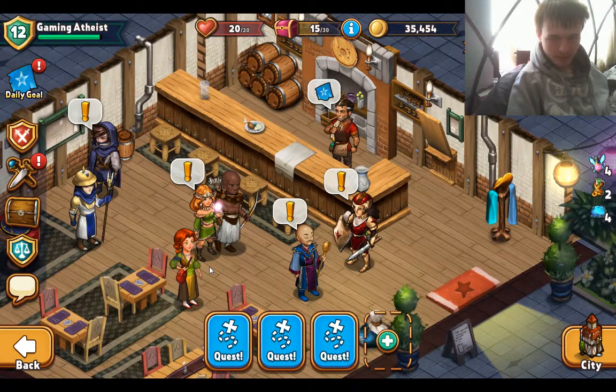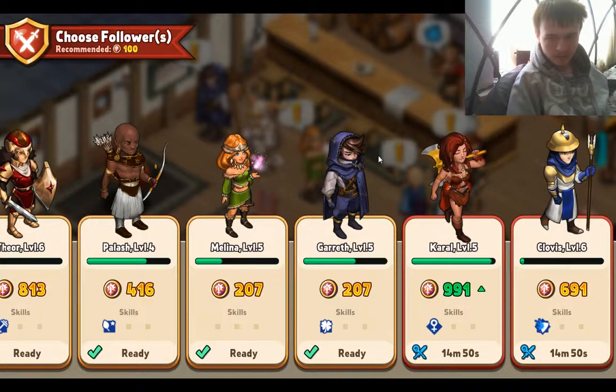I usually tend to send my strongest and my weakest together. She's my strongest — she's over 1,000. Just close that YouTube notification and send them off. If you send two people, this one will only take about five minutes — I'll show you that later.